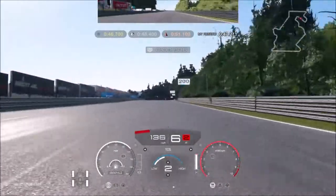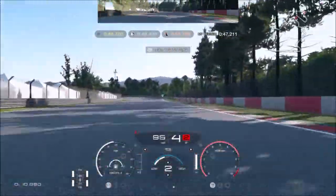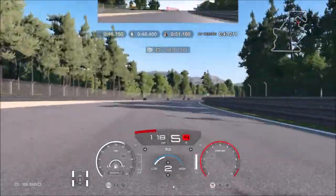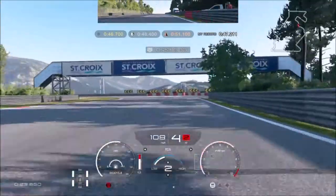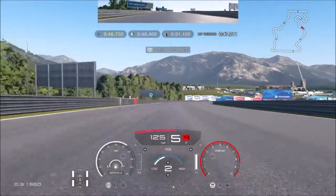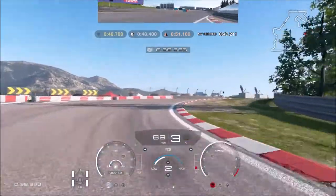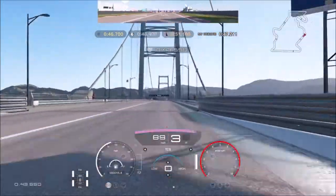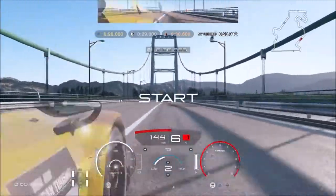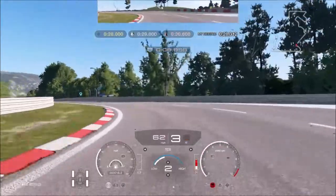We're on lap two. I've got to keep it nice and tight at the brake. I need to keep it nice and tight — saying that, I'm going a bit wide there. Keep flat out, hit the brake. I've done it, I'll take that. That was my first attempt — 28.3 — legit first attempt. So I'm braking just before 100, trying to keep it nice and tight.